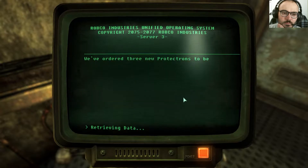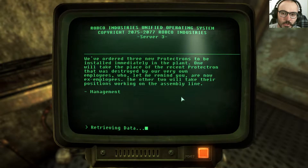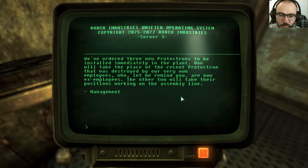Regarding recent incident: those employees who recently took it upon themselves to incapacitate a protectron with a bucket of water and a sledgehammer have been dealt with and no longer work at the plant. Let this be a reminder — those caught harassing or damaging factory protectrons will be dealt with swiftly and severely. Management. Regarding new shipment: we've ordered three new protectrons to be installed immediately in the plant.